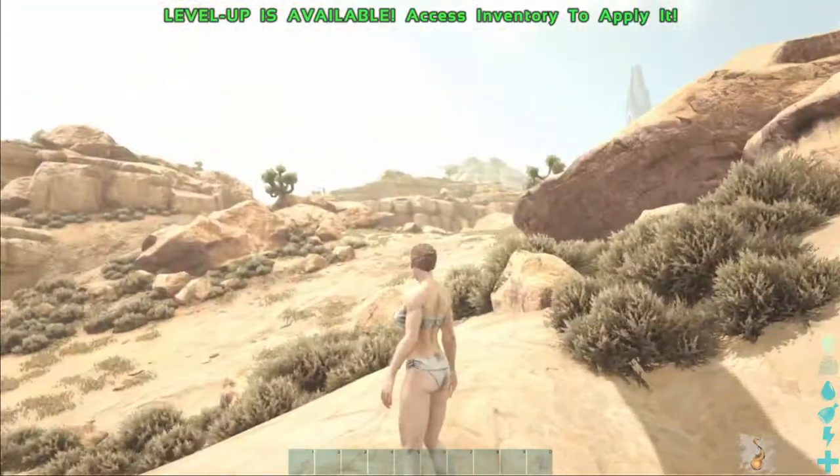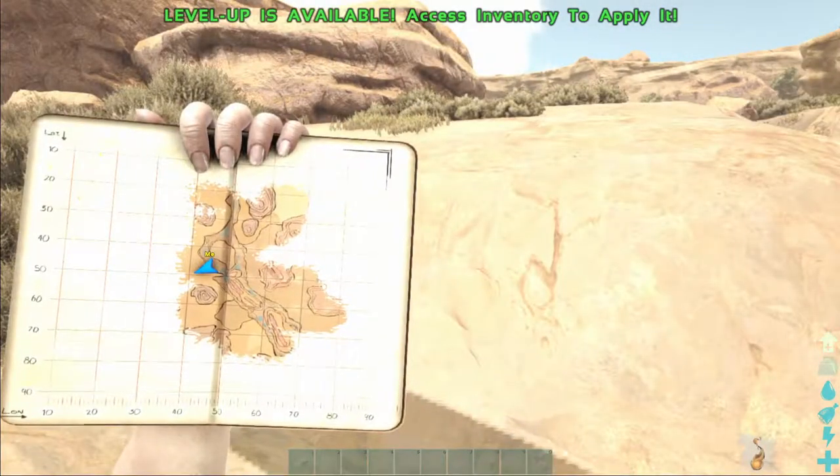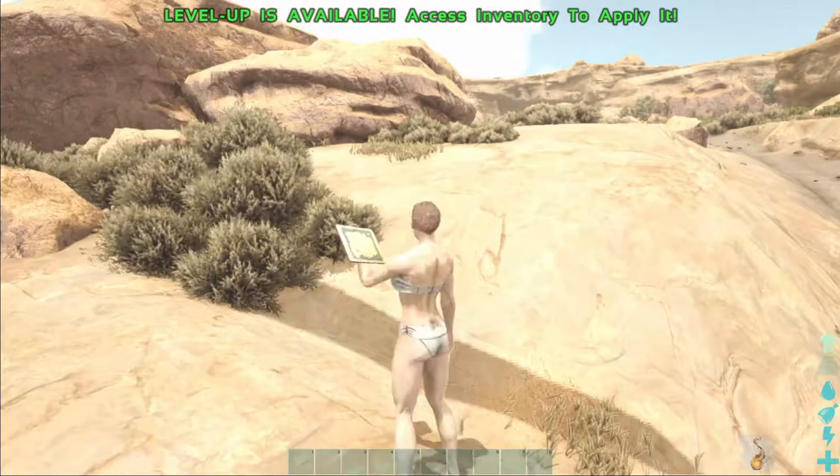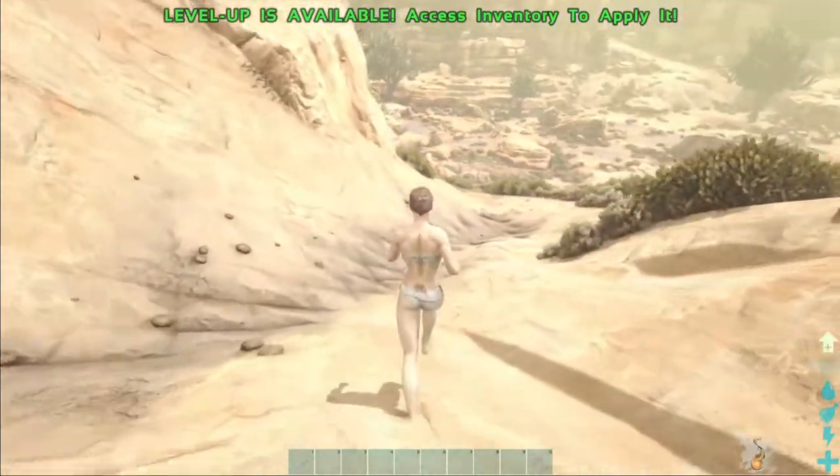There's some water down there, so that's not bad. Let's see where we are on the map to get a general idea. We did find water right off the bat - that's not bad. We're going to go down the hill.